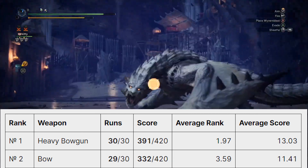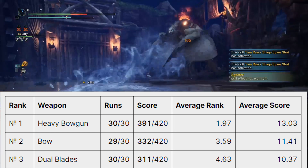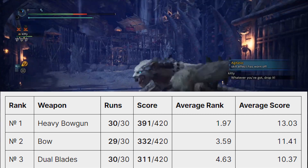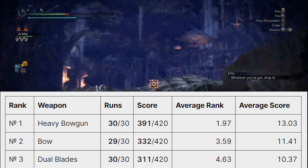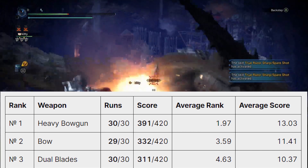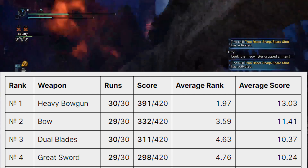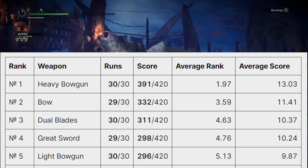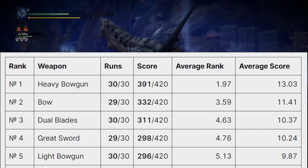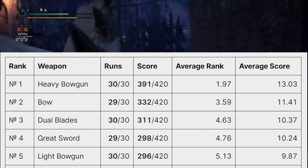I also love the bow — I just don't use it as much because I'm already skilled with heavy bowgun. So that's one and two. Third place is the dual blades. I did not expect that, but dual blades comes in third place with an average rank of 4.60. I don't really know what the average score means — it says 10.40. Fourth place is the greatsword. I would have expected greatsword to maybe be higher than dual blades, but apparently it's in fourth. After that we see the light bowgun. The average rank between dual blades, greatsword, and light bowgun is actually fairly close.